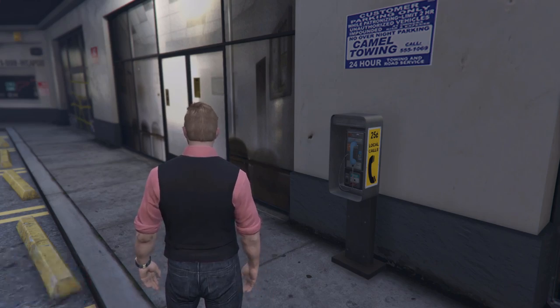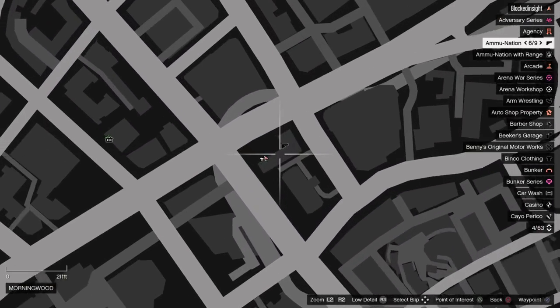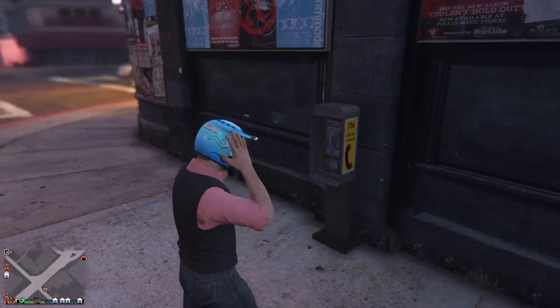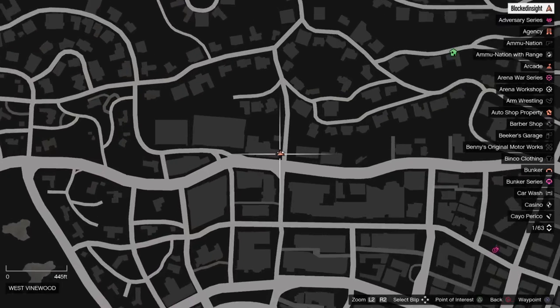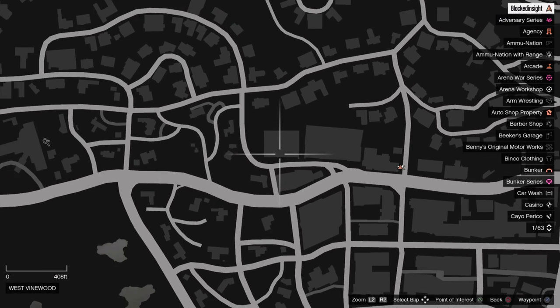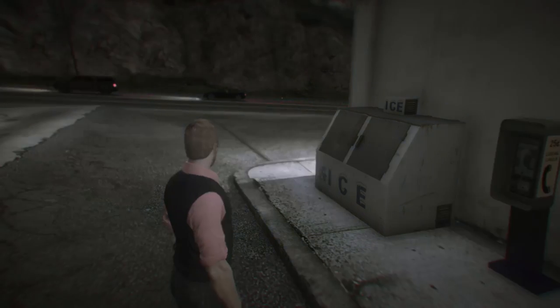Here is payphone location number fifteen. Payphone location number sixteen is going to be right by the gun store up here in the corner of Los Santos. Number seventeen is over here by the corner of pretty much that one bar where you always have to do the contract, over here by the very big high rise in Los Santos.